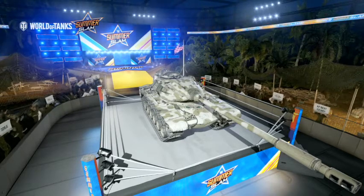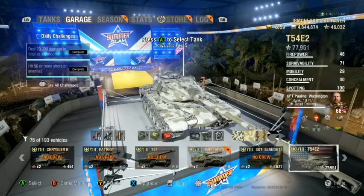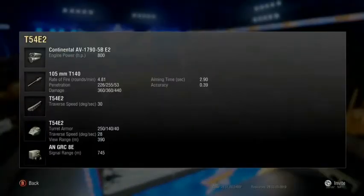We're going to start off with the packages for this tank. You get a 3-shot autoloader for your first package with 4.81 rounds per minute. You have a base penetration of 226, a premium penetration of 255, and a high explosive penetration of 53. Your standard damage is 360, while your high explosives are 440.